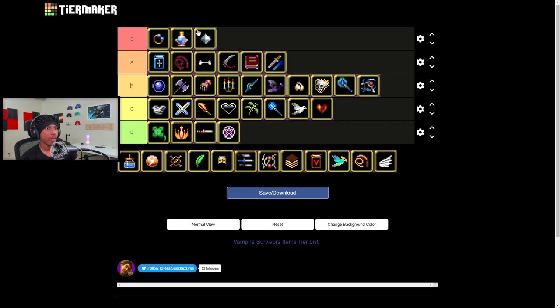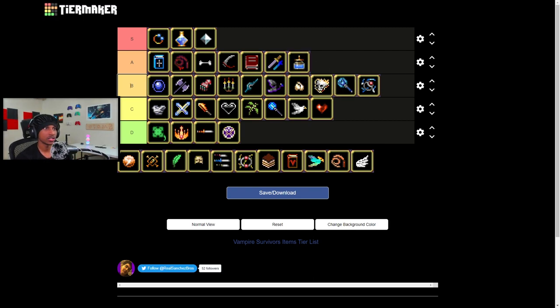Santa Water is actually a pretty good weapon, even before it had the ability to be evolved. The fact that it stays on the outskirts of the King Bible is great — you have the King Bible going in a circle and then the little splashes of water on the outside, so enemies run into the water before getting hit by the King Bible. If an enemy has a lot of health it gets pushed back by the King Bible into the Santa Water to keep taking damage. It's a really good combination. Solid A tier weapon even without the evolution.